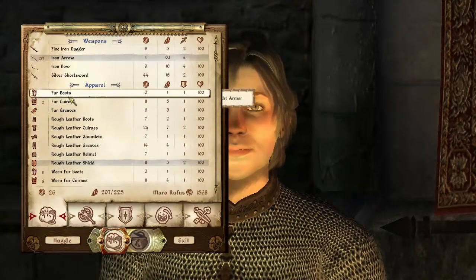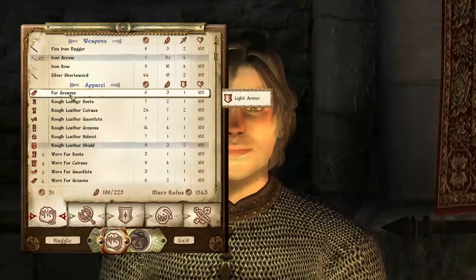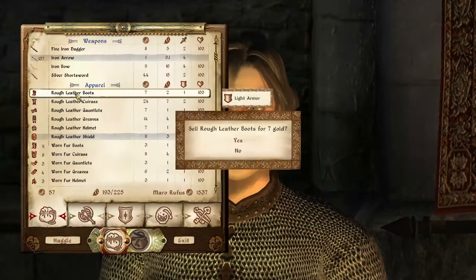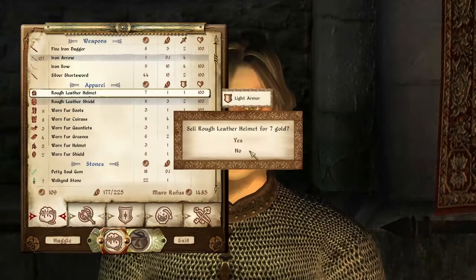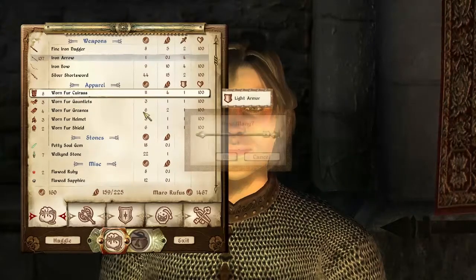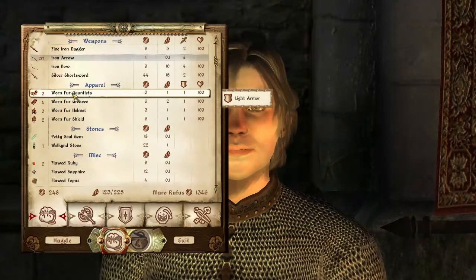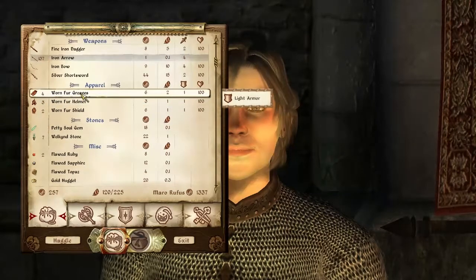Here we go, this is what I want — I would like to sell these. One thing I do like about Morrowind compared to this when you sell equipment is that you can just press and hold shift and then click on the equipment and you will sell it right away instead of clicking yes all the time. From what I know there is no other way to do this, you just have to click yes all the time — and the game froze. Nevermind, I got pretty damn scared there.